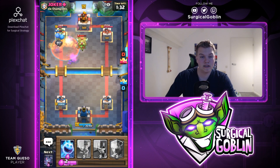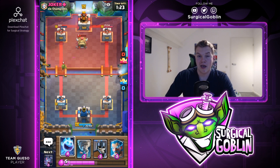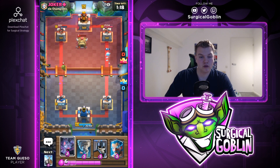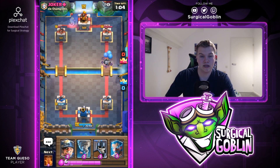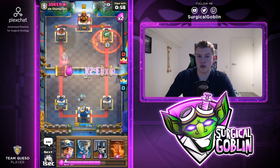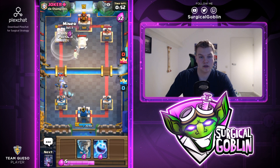Let's go with skeleton barrel and miner, with poison ready. There you go - perfect poison hitting the tower, night witch, and his goblin hut. He needs to respond to the skeleton barrel - he actually zaps but misses. That's something I see often, people don't really know how to counter the skeleton barrel. Lots of people are using it but still struggle, and we already almost cycled back to a new one.